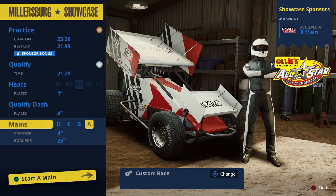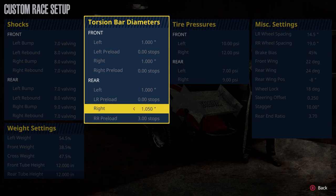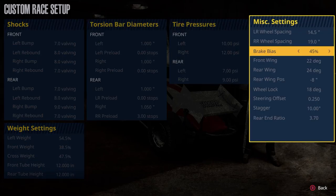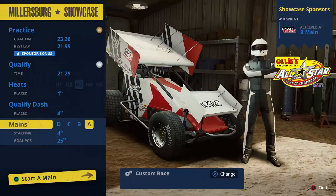Back in the pit area — we're going to go all the way up on the preload, and against my better judgment add two inches of stagger. A-main time, starting fourth. We've already achieved the showcase sponsor goal. Here we go — race time in Millersburg.